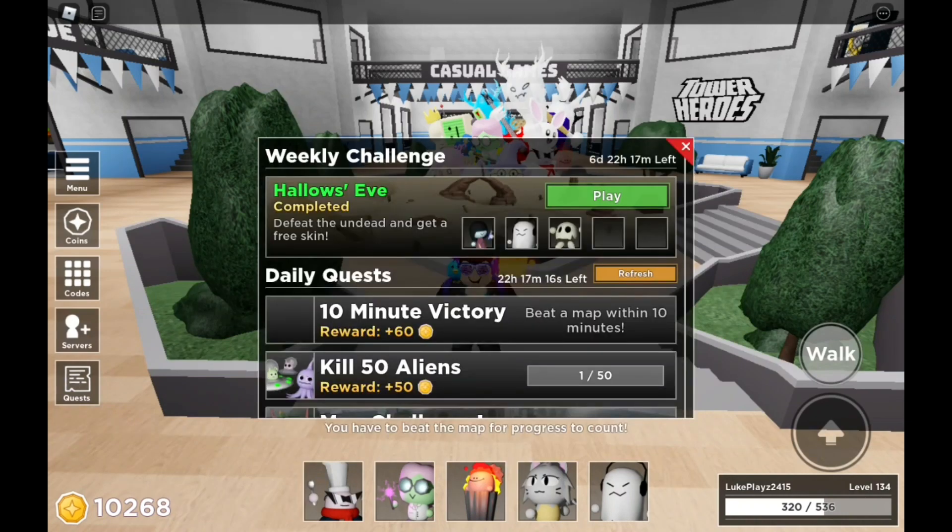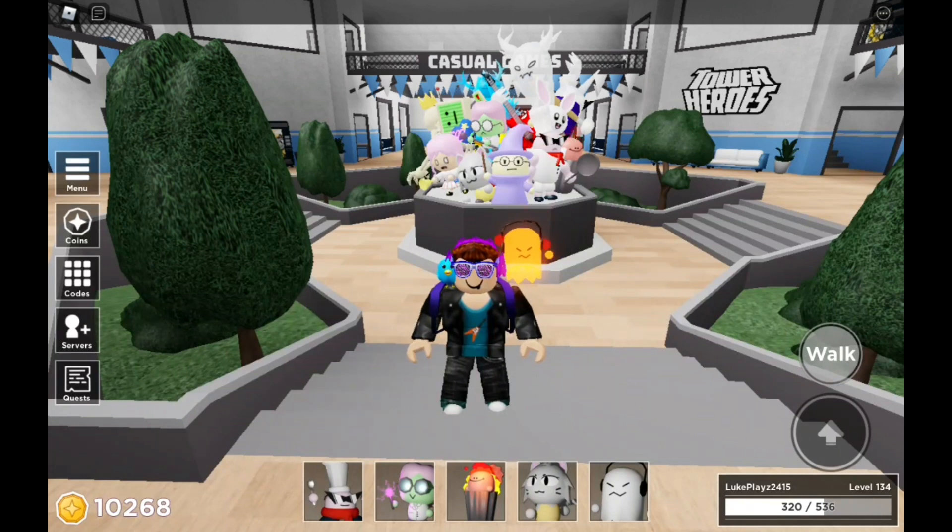So in Tire Heroes, there's this new weekly challenge called Hollow's Eve. And if you defeat it, you get a free skin — a global skin, actually. And this skin, you can put it on any hero or troop.